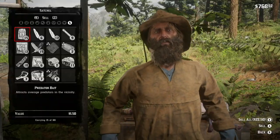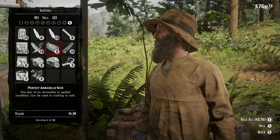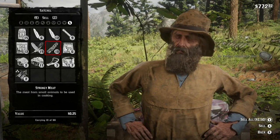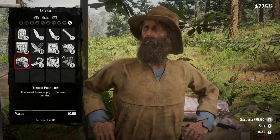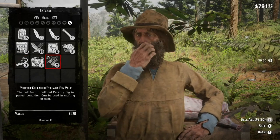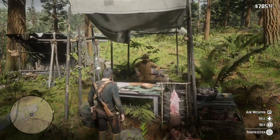Now that John's standing in a bucket, I decide to sell the trapper last skins. The perfect armadillo skins and the other stuff that I'm selling I really don't need. But next is the perfect pork from the pigs and the perfect collared peccary skins.